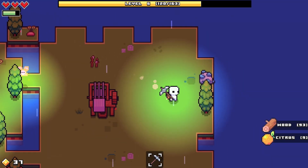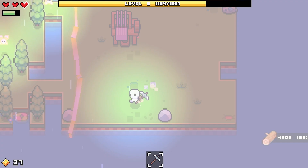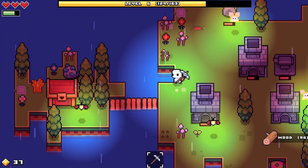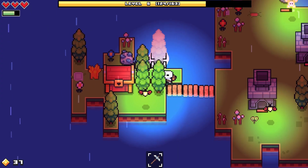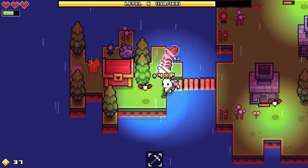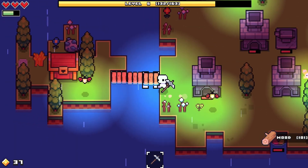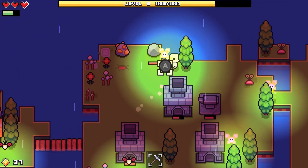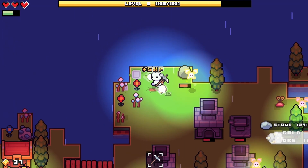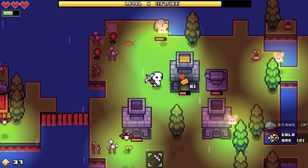One more slime and then I'll be able to make the slime sword. Where is that slime? When can I make the key? I can't - there's no gold ore rocks on my island. Just as I'm saying that, I found one - let's go make a gold ingot!